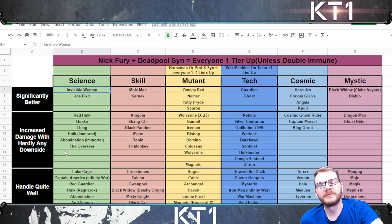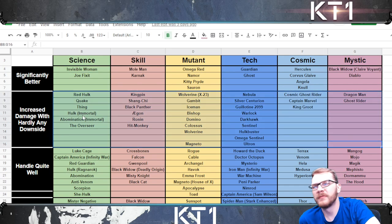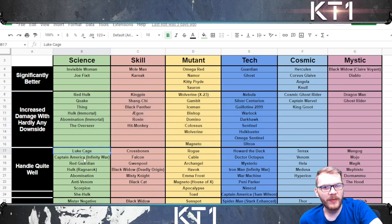Then we have champions with increased damage with hardly any downside — though there will be some occasional downsides for some where you might need to alter your playstyle. For instance, Quake is up there because yeah, you take a bit of damage at the beginning of the fight, but you get such a significant damage increase. Since you don't throw special attacks and don't really take damage in a fight, you can still do an entire lane with Quake without needing to heal up in your overall quests. These are champions I would not hesitate using across the contest if I'm running liquid courage and double edge.